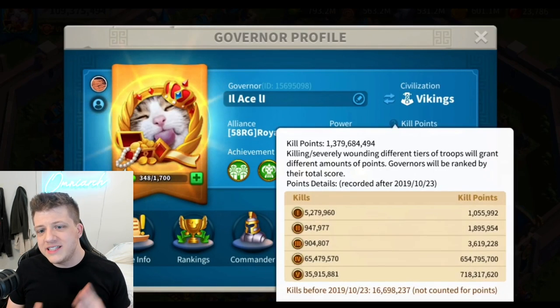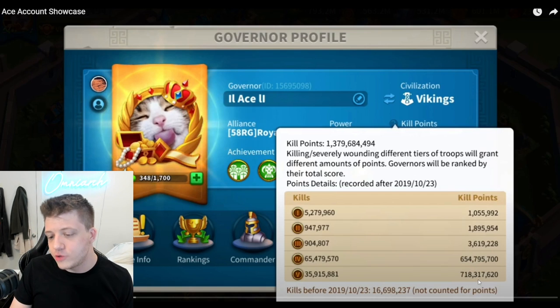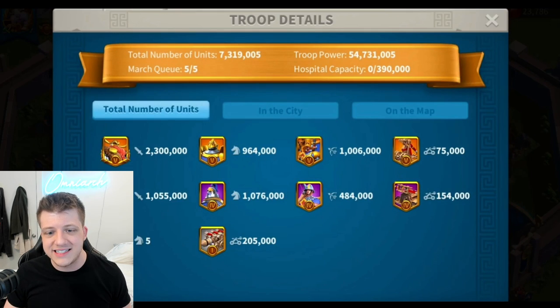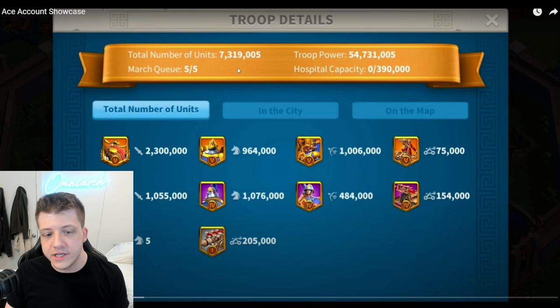That plug is brought to you by Ace — he basically just said, 'Let everyone know that my kingdom is recruiting.' Now let's get a quick breakdown of the kill points. It looks like he has 654 million T4 kill points and 718 million T5 kill points — some pretty insane stats there, especially for a free-to-play player.